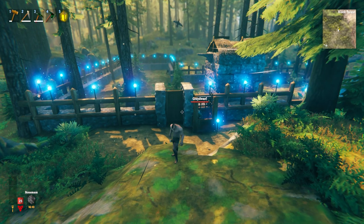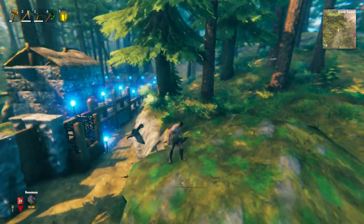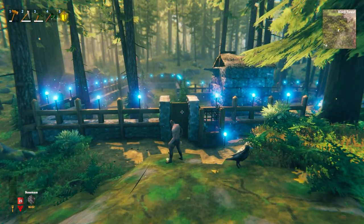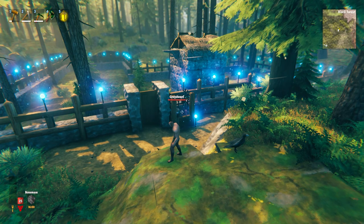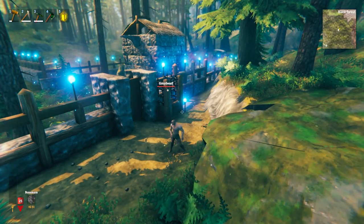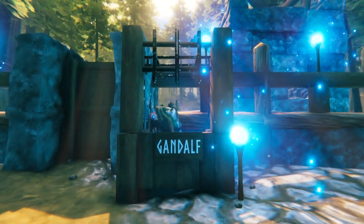It occurred to me that although the perimeter walls are quite nice, the Grey Dwarfs would want a way of getting in and out of their base. So I decided to build a very simple gate out of materials they'd easily be able to get, and also put in a little guard. This guard obviously protects the base, makes sure only Grey Dwarfs can get in, and I figured I needed to give him a good name. Of course, I called him Gandalf.